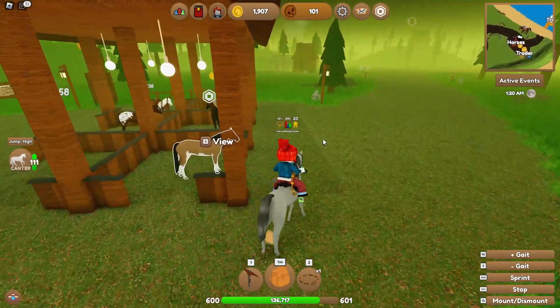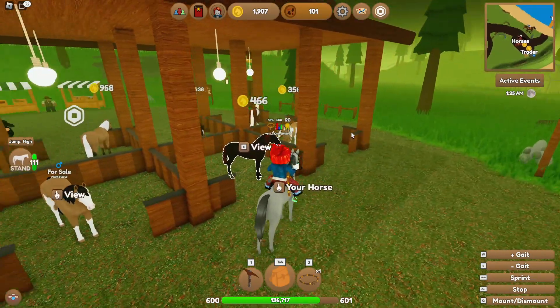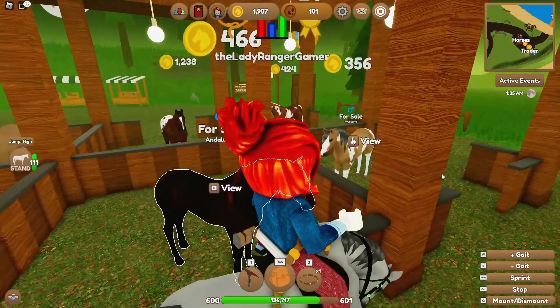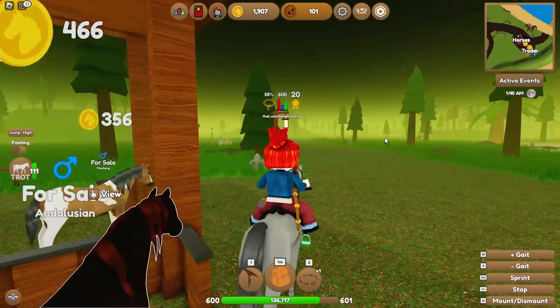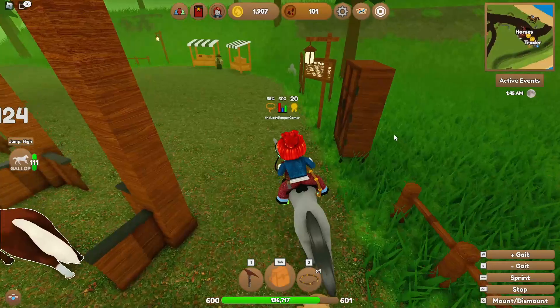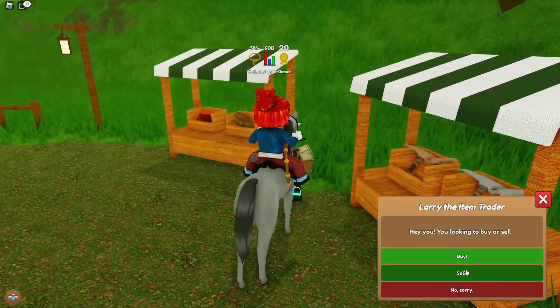Ooh, look at this Andalusian. That Appaloosa looks really nice, and I know it's one of the new ones. That's only 400, but he's a really nice colour. I'm not going to buy him yet because I'm struggling a little bit for money at the moment. Let's go see what Larry's about - I wonder if I can sell him something.